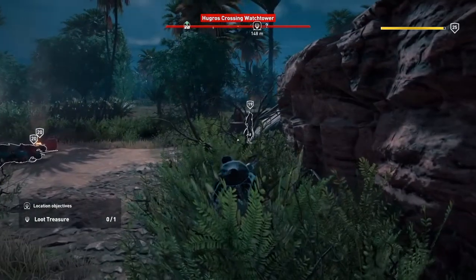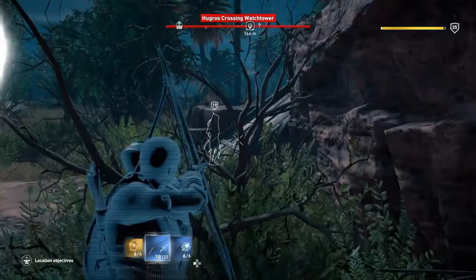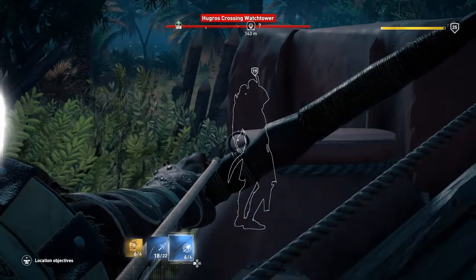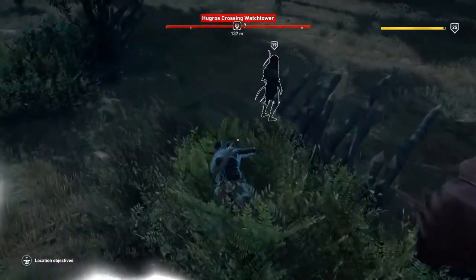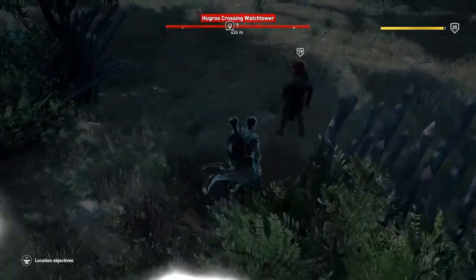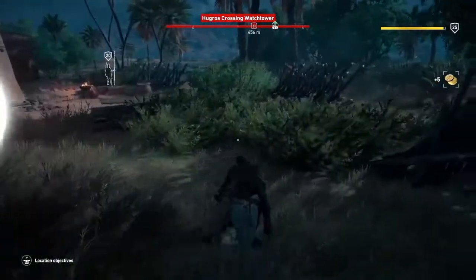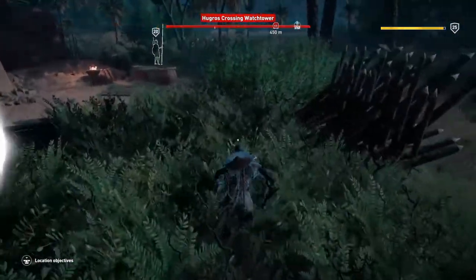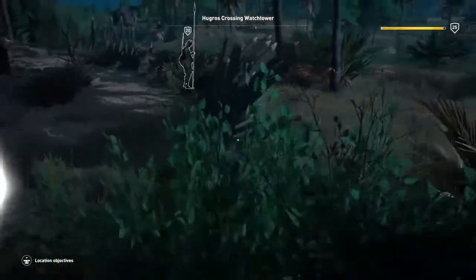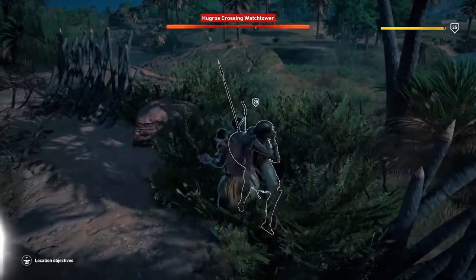Sneak up. I was going to shoot this guy but I realise he's by the bushes and no one's watching him, so it's just as easy — if not easier — to creep up and kill him. And that's what we're going to do. The second one's over on this side. Just sneak round the bushes and get him when you get to the wooded side a bit.